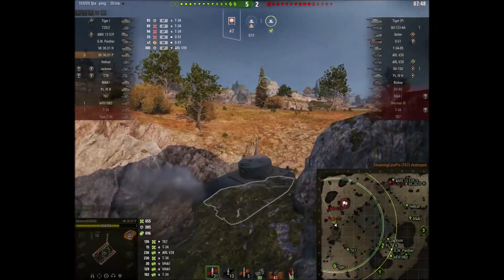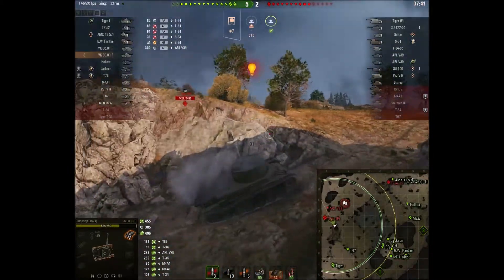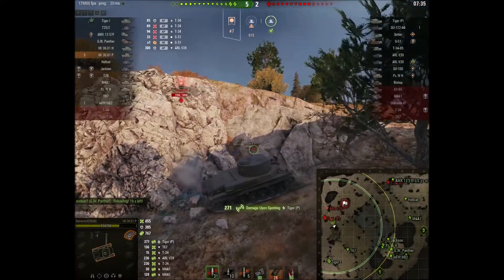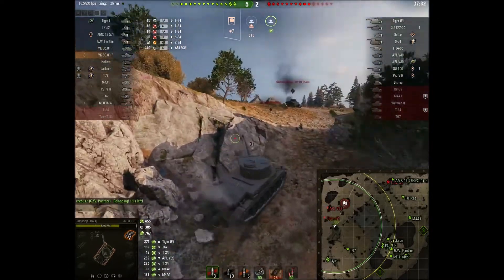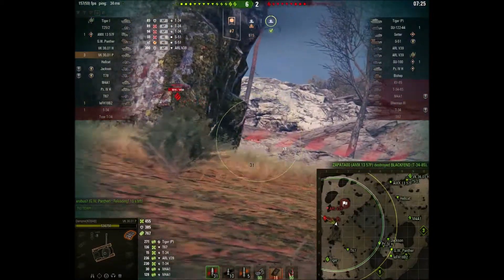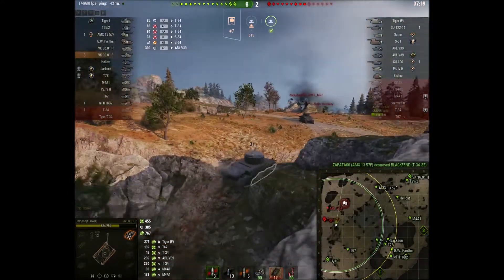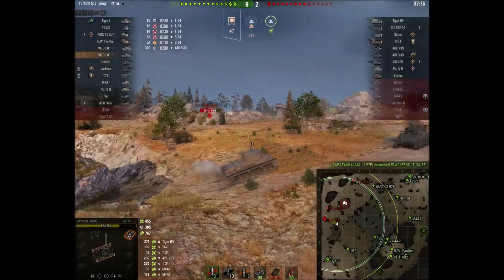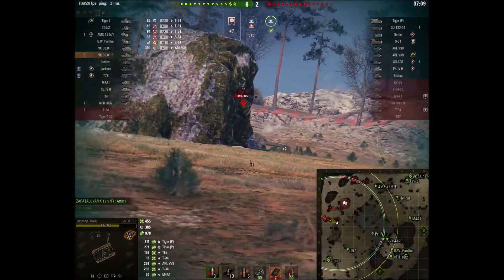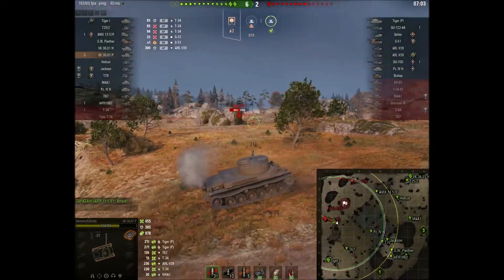This is kind of how you want to play this flank on assault, if you can. Often this flank gets bogged down and if you're the attacking team, that's a real nuisance. I would like to point out that Dampney played this very aggressively — he didn't necessarily know who was back there, but he did know there was a tank destroyer. And whilst the ARL V-39 isn't a great tank, it's still perfectly capable of putting big fat holes in your face. I wouldn't necessarily recommend playing it exactly as Dampney did — that's perhaps a little too aggressive as a general rule of thumb.